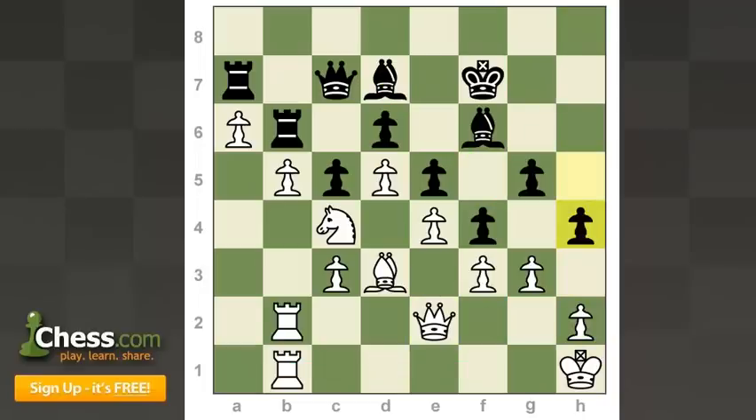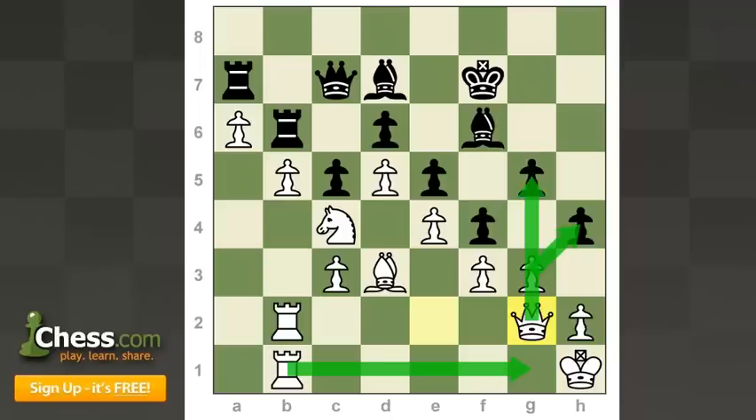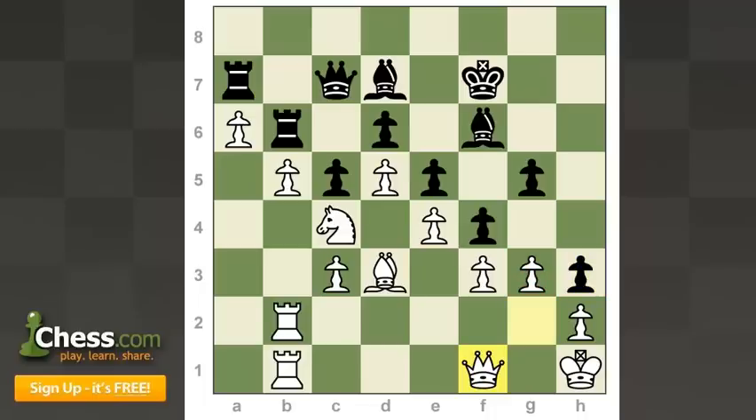So the move I played in the game was queen g2. The point is I want to first bring my rook to g1 and then take on h4, so my queen can come to g6 or g8 and cause a lot of trouble for black. This move sort of forces black to play h3 by himself, and this is good for me because I haven't committed my g pawn to go anywhere yet. After queen f1, my idea is to play g4, block the bishop, and win the pawn. It was very important to think logically and figure out the most accurate way to open up the king side.